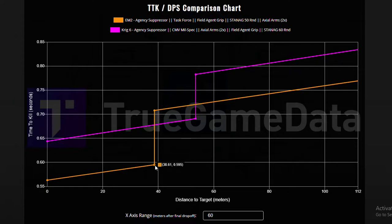We're going to start out with time to kill. If you look at the chart, the EM2 is killing faster than the Krig out to 38 meters, then the Krig takes over between 38 meters out to 53 meters, and beyond that at long range the EM2 is killing faster. So when it comes to time to kill, the EM2 is better at long range and the Krig is only better at mid range between 38 and 53 meters.